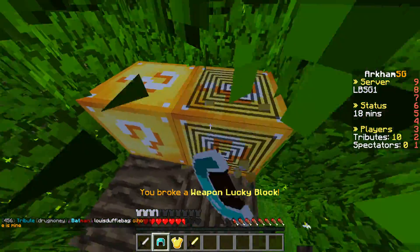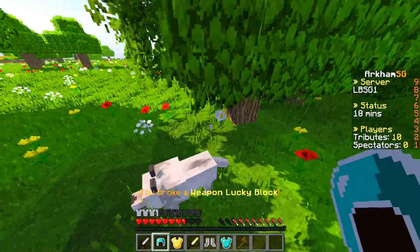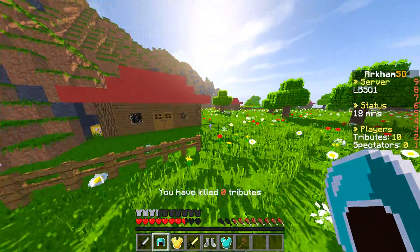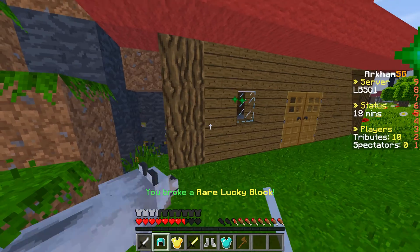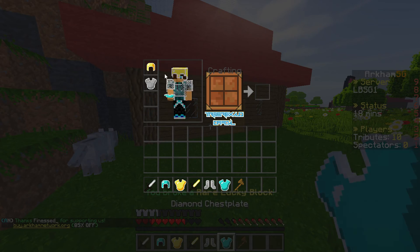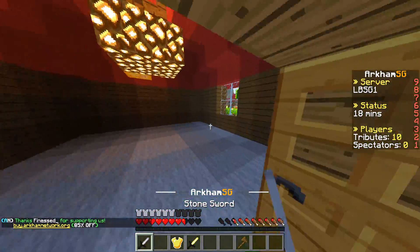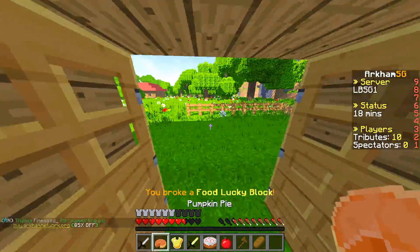There are two lucky blocks in here, so that's really nice. Got a nice time chest loot - I think this may be an op round because we're getting some op gear to start out with. That doesn't usually happen too often. I thought there was a guy standing there like in a diamond chest plate - maybe it was just me.